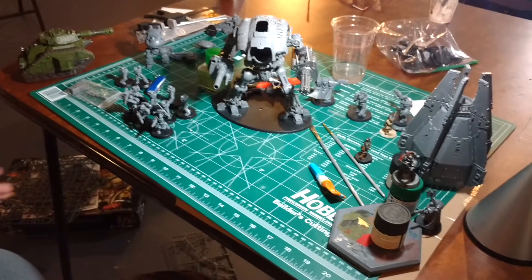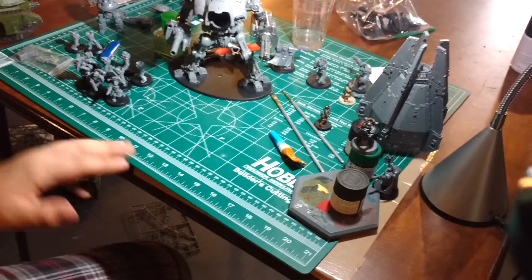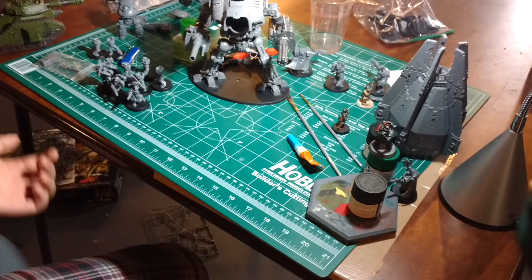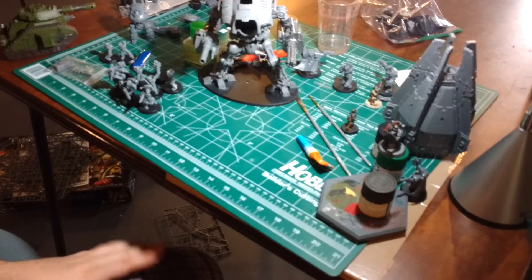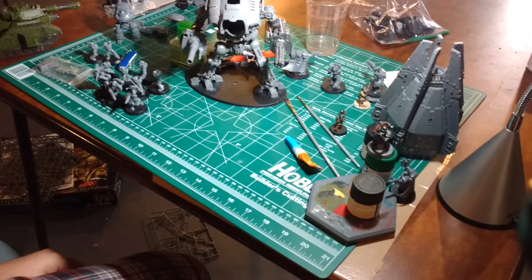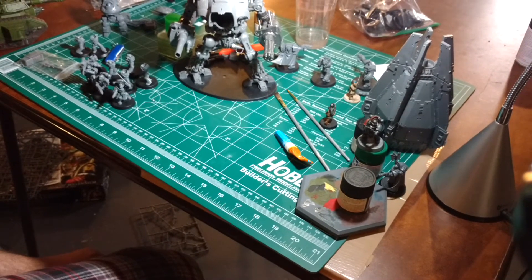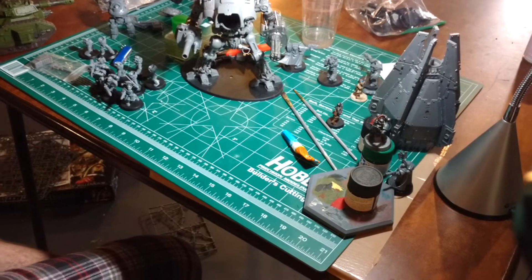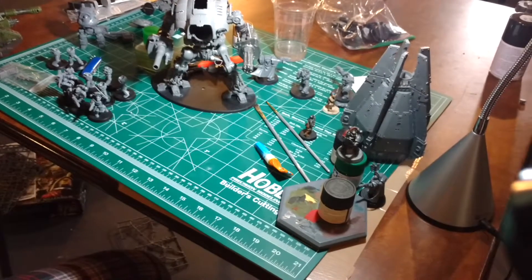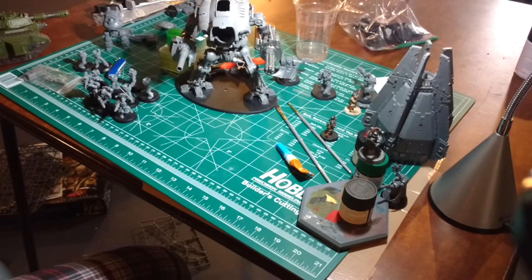I saw a Wave Serpent, a grav tank, and the 8th Guard — which I didn't even know were a thing, and they did very well. He actually brought Rangers, which was surprising, as well as Striking Scorpions and Swooping Hawks, and they all did fairly well. The Rangers were the only exception — they just couldn't hit anything. He kept trying to take out my characters, and maybe two shots from his ten Rangers would get through, and if they did wound, my armor save was always enough. That was unfortunate for him.